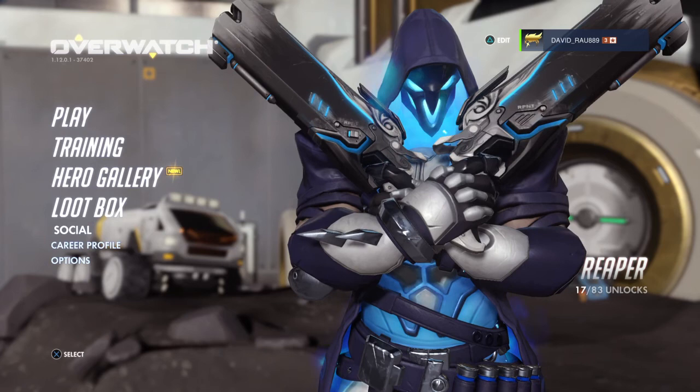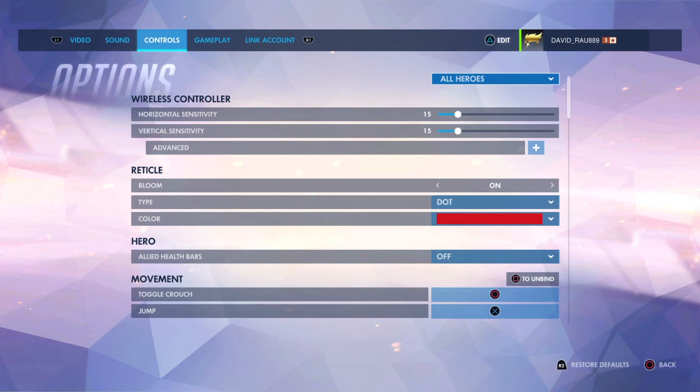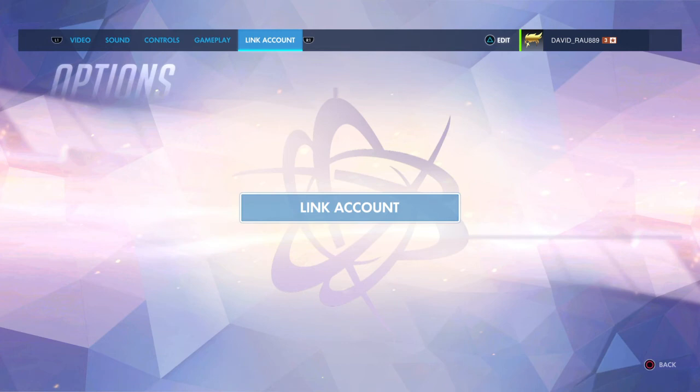The last section is Options, where you can change your video and sound quality, how you control your different heroes, extra settings, and a link account option — useful if you lose your account or get a new PS4.